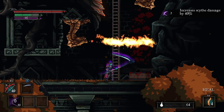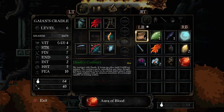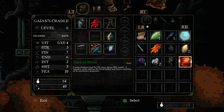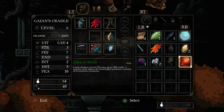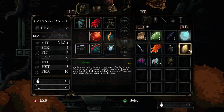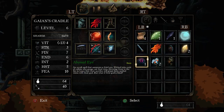Yes! I got it. Aura of Blood — let's see what that does. Combo finishers heal for 50%, or 5% when above 70% health. The vampiric sprite siphons the blood spilled and shares a portion of its restorative properties. So we can attach this to Aura. This was, if we remember, a spell.